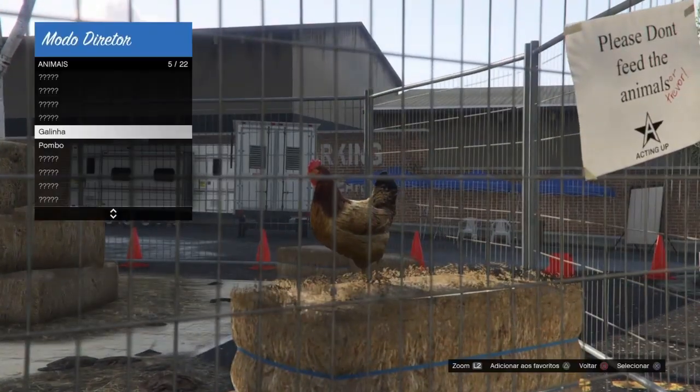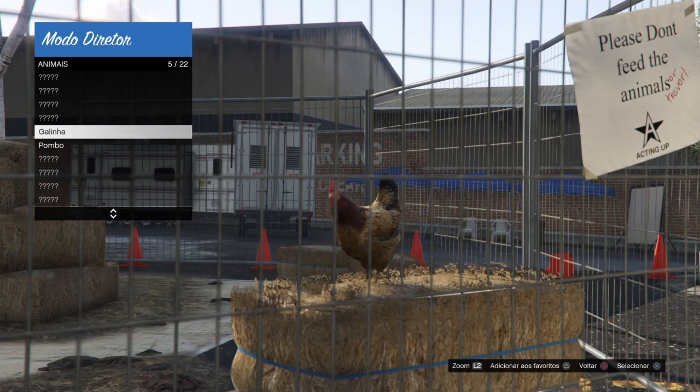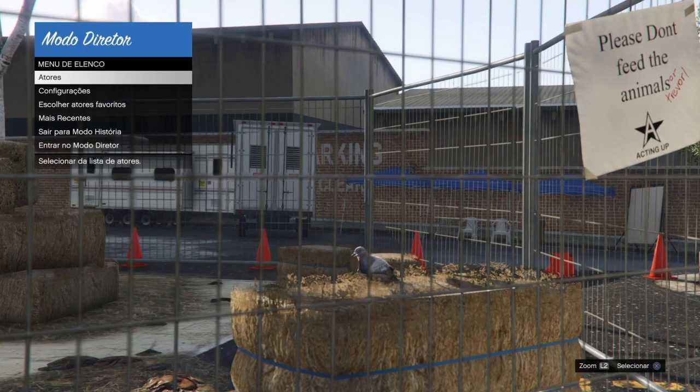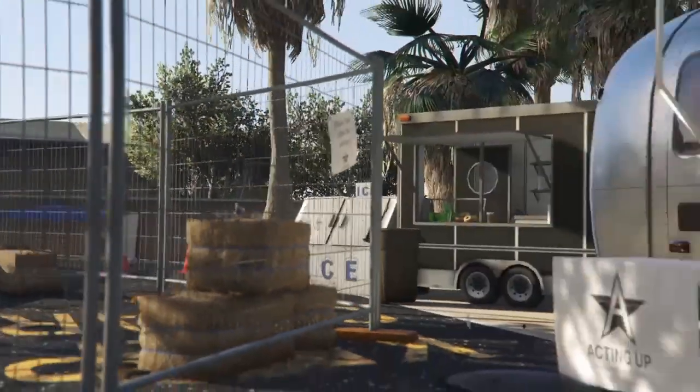Depois vocês vão lá em animais e vão botar qualquer ave que voa, não pode ser a galinha. No caso eu tenho o pombo, mas pode ser a aga, qualquer ave que voa mesmo. Pra vocês terem essas aves, vocês vão ter que ter o peiote.